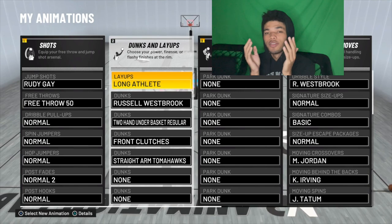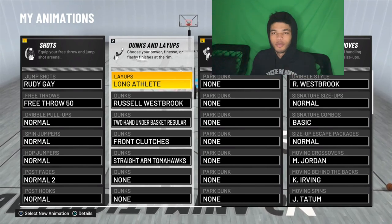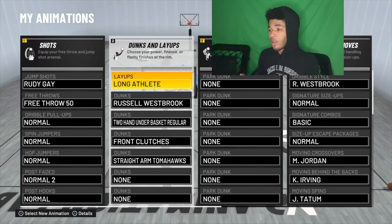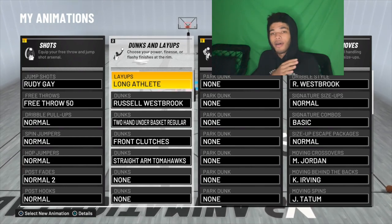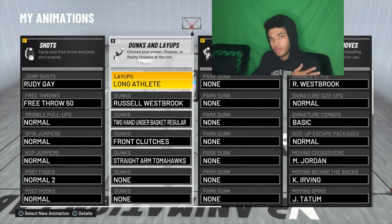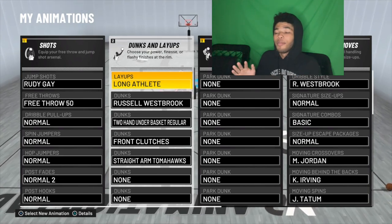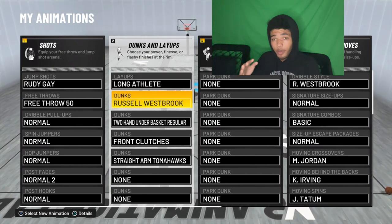These dunk packages are the best for staying safe — they don't get blocked and you get contact dunks. That's the whole reason people get slashers, so that's what I prioritized. It's not even gonna cost that much VC. For the layup, the best layup in this game is Long Athlete. Look at these clips — I have proof of everything. The Long Athlete layup package is literally overpowered. You're barely missing with this layup package. It's actually overpowered.